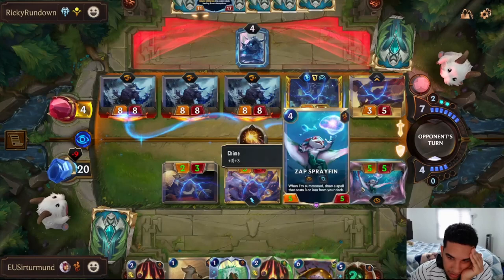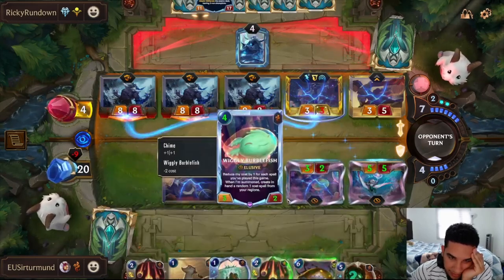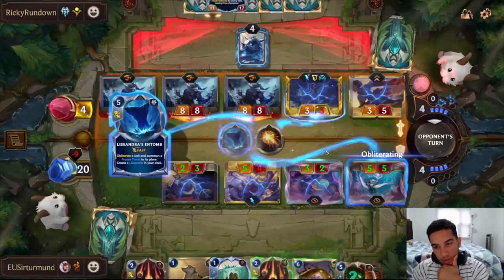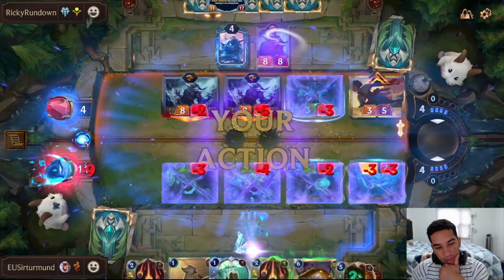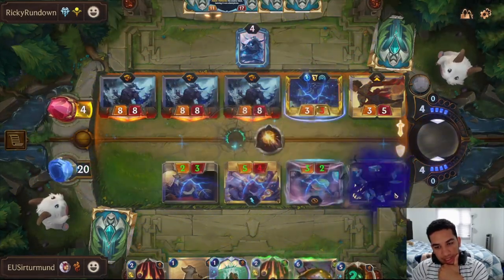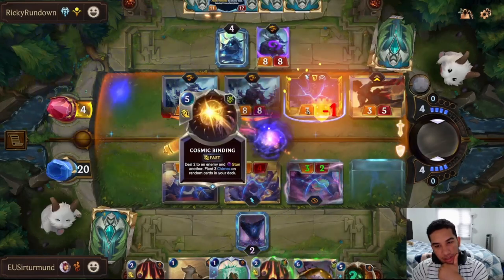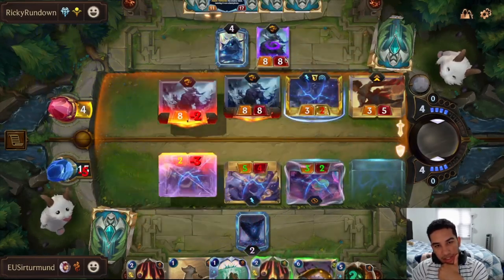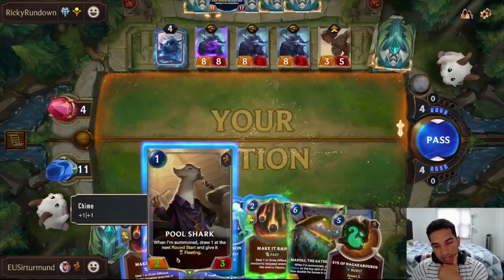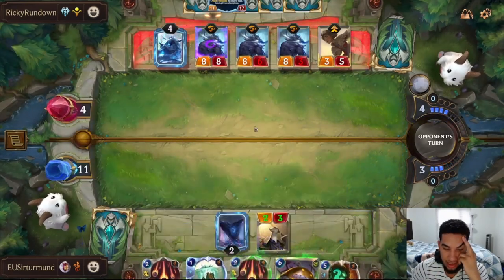We have to draw one of our elusives and hope the chimes hit them. If I didn't attack with Bar last turn, the opponent only has two Throlls and we're in a decent spot. The opponent decides to go for the Entomb, which I don't agree with — you keep the elusive alive. You could have used that Entomb to actually prevent lethal. Their Lissandra still dies here, so they don't get access to the thing anymore. We threw, and the opponent threw right back at us.